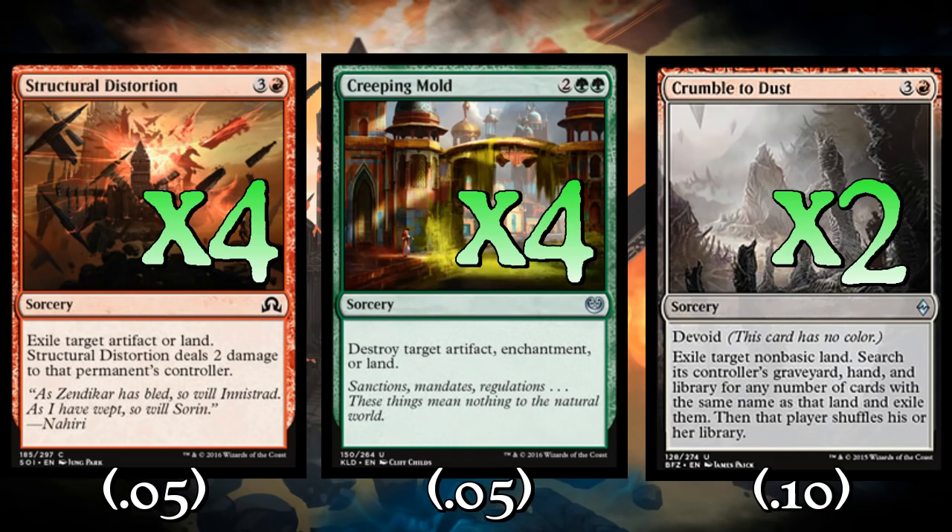Let's start with Crumble to Dust. You'd think there'd be four copies, but especially at FNMs and stuff, you'll run up against far more basic lands. Crumble to Dust gets better the higher the tournament you're playing in. I want to limit the number in the main and put the other two in the sideboard. But it exiles Aether Hub and many other things. Most competitive decks play 60-70% non-basics, so the ability to get their Aether Hub out of their hand, off the battlefield, out of their library and be done with it forever is actually pretty great.